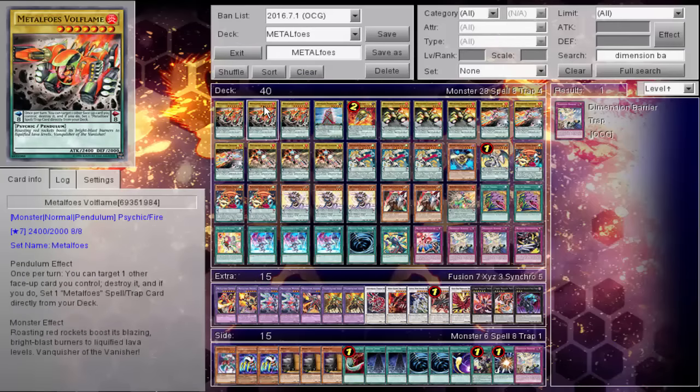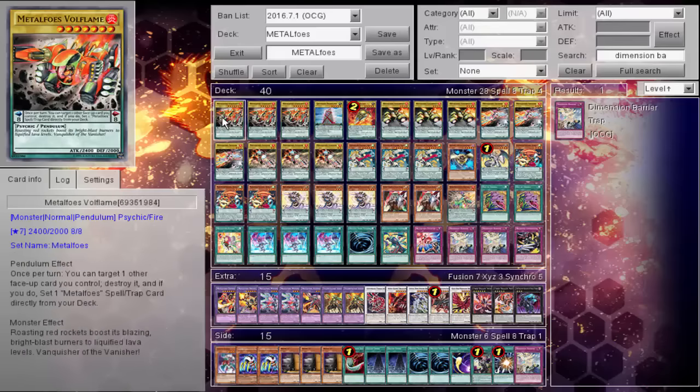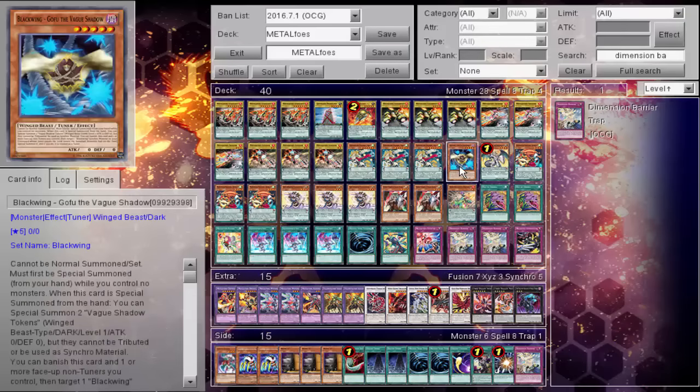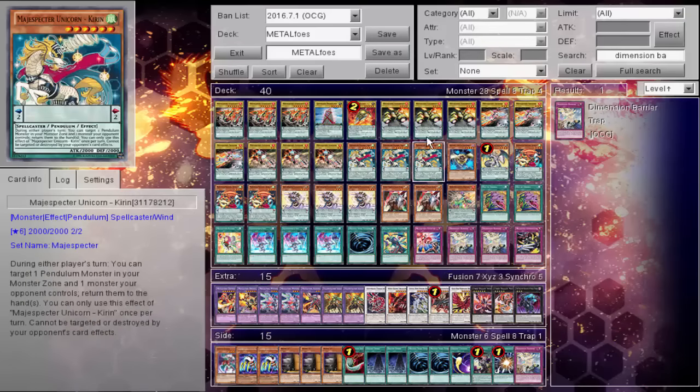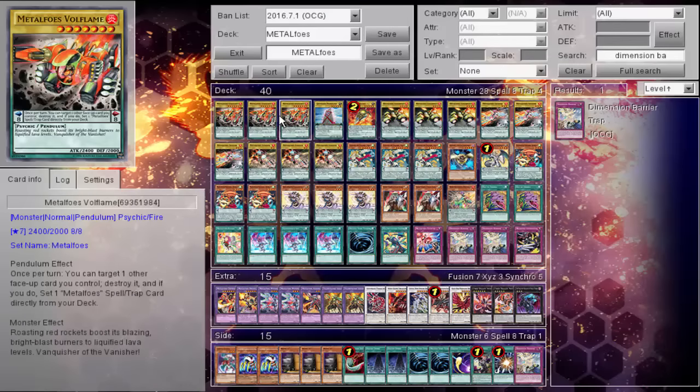The deck really specializes in just kind of what Ignites were, but they have fusions, which are extremely nice. This is post-Invasion of Venom, so not a lot you can take from this build currently. However, you can still match the Guru, the Scout, and the Monolith engine here. Not really a big loss, obviously.